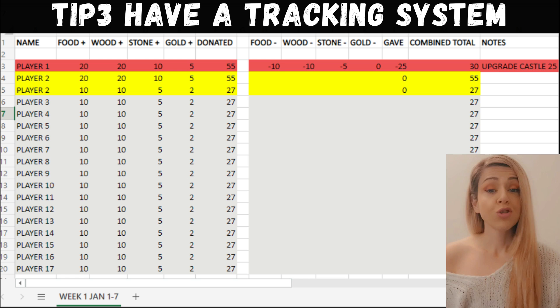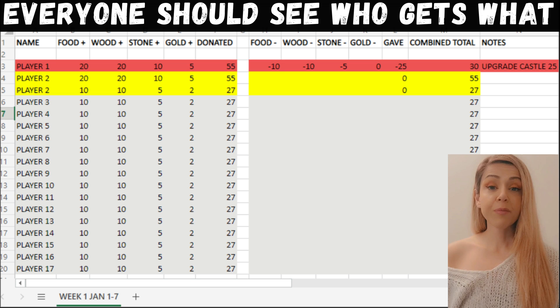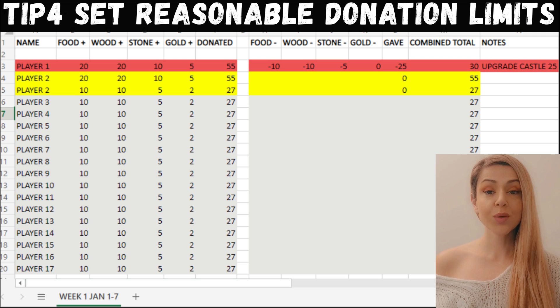Tip three: you should really have a database to ensure that all the collections you're receiving are recorded. This database should be editable by all the people who have access to the alliance bank. However, for fair game, it should also be visible to all members in the alliance or the kingdom, so they can see who is contributing and where their resources are being sent. People donating their resources want to make sure they're being used properly and that there's no favoritism — because the same people often continuously get resource assistance while others are suffering.